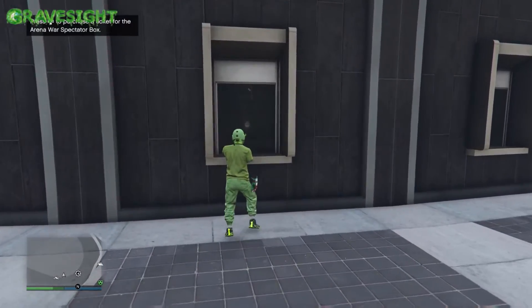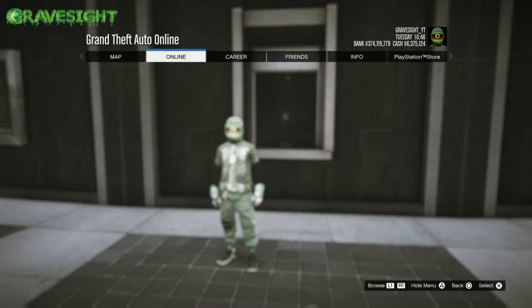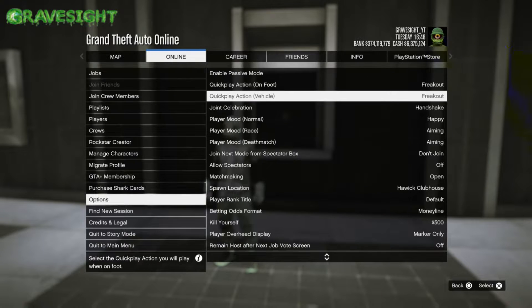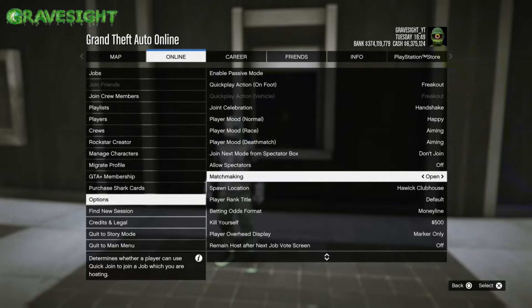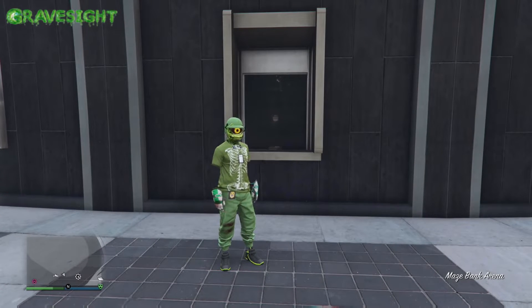Right here we got ourselves a ticket booth and it is located on the outside of the arena. Anyways, you guys are going to want to go ahead and pop open your pause menu, go to Options, set your matchmaking to Open. You don't want to have it closed for this one — you can close it later if you prefer.